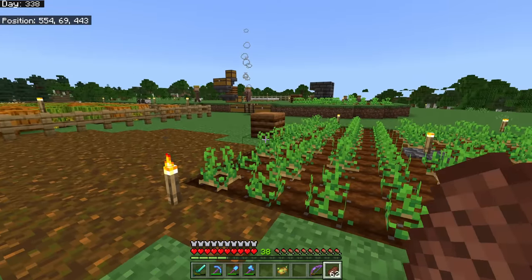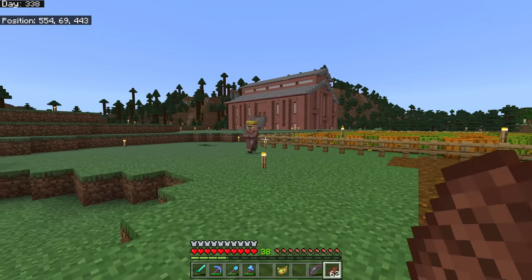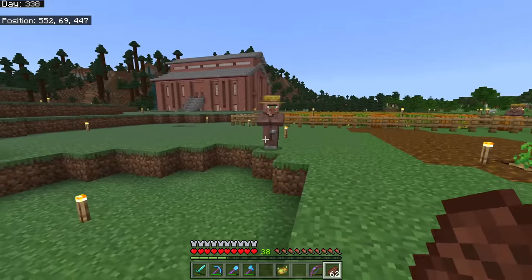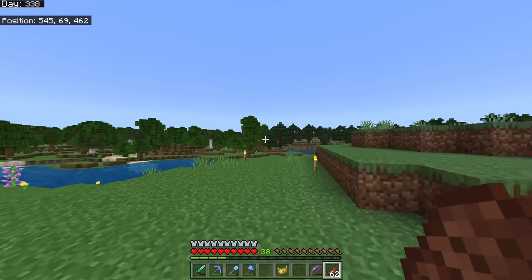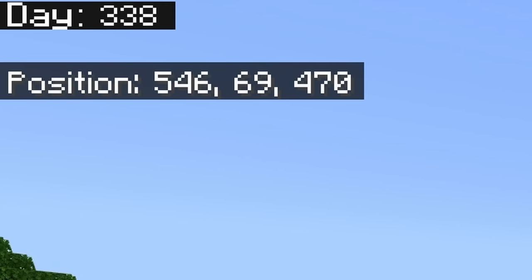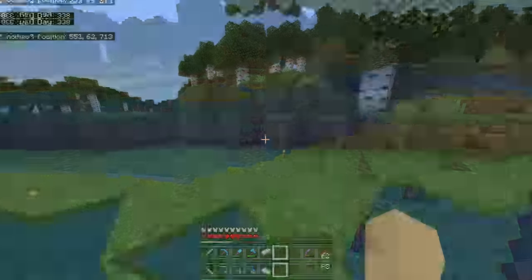We need to be about 100 blocks away from this area right here, because I'm going to be keeping villagers here in a slightly different fashion later on. We need to be at least 100 blocks away from any of these working villagers. I've already scouted out an area — we need to go in this direction. Our Z coordinate is 470 right now; we'll be at more than Z 570 when we go this direction.